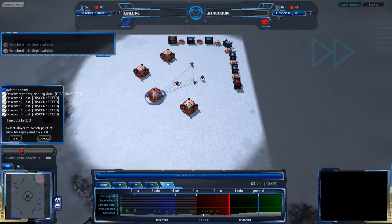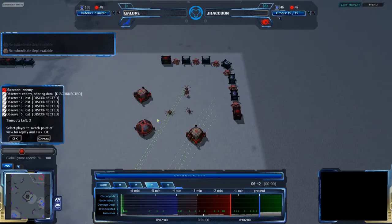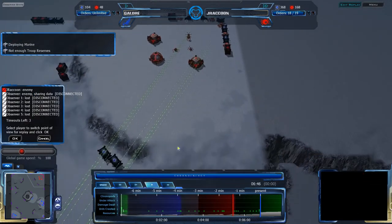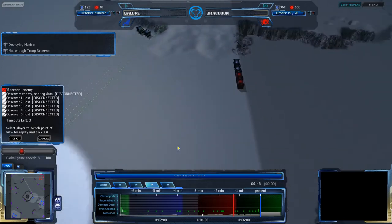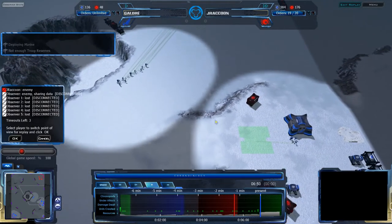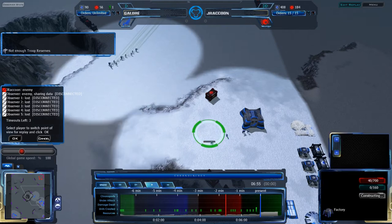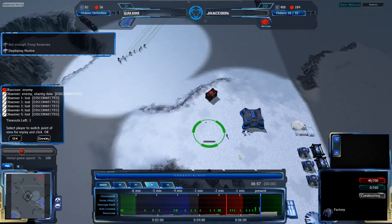Infantry do have a lot of attack power — they just don't have a lot of health, speed, or range. Against higher tech units they tend to fall apart. But Jericho doesn't have any military, so this actually just might work. And here's that first factory, coming in at the 650 mark.